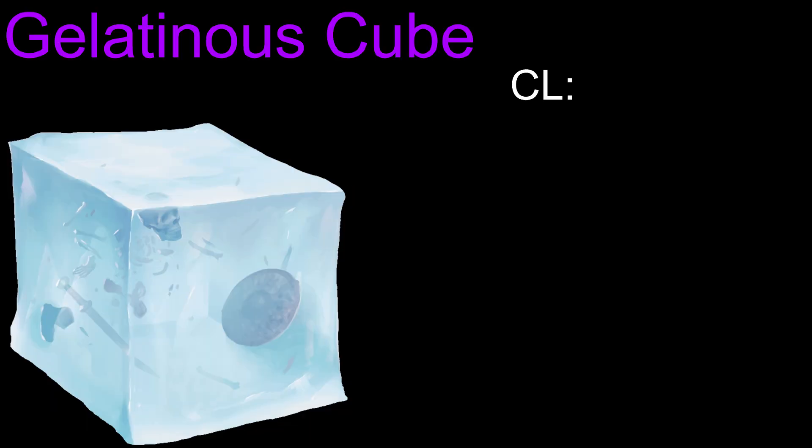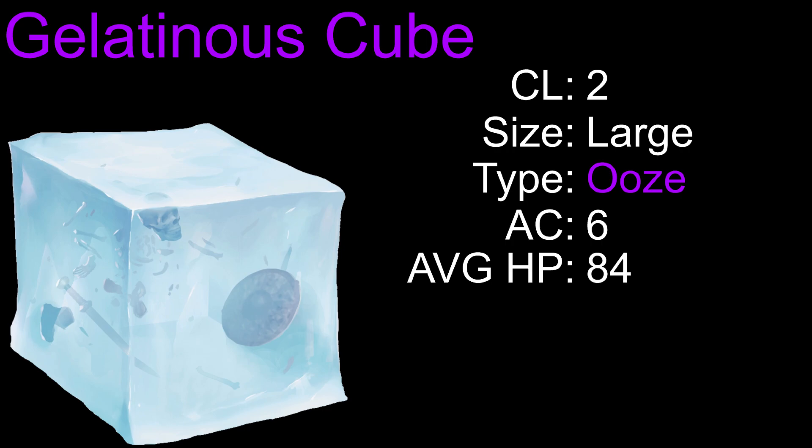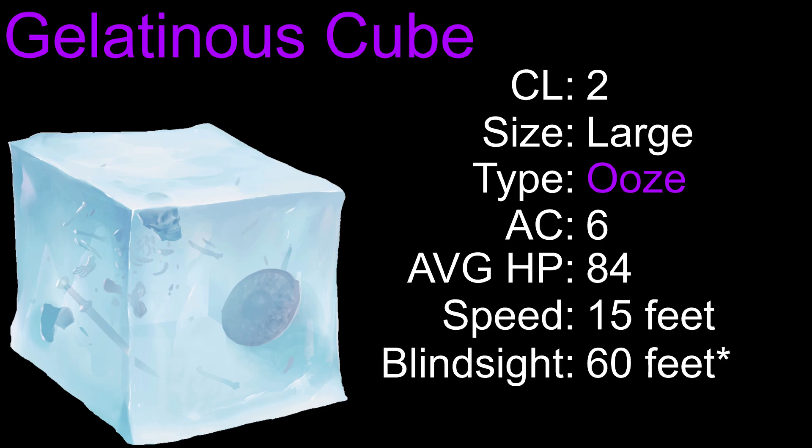Gelatinous Cubes are Challenge Level 2, and they can be quite deadly against a standard party of Level 2 adventurers. These large oozes have an armor class of 6, average 84 hit points, a speed of 15 feet, and blindsight up to 60 feet, beyond which it is blind.